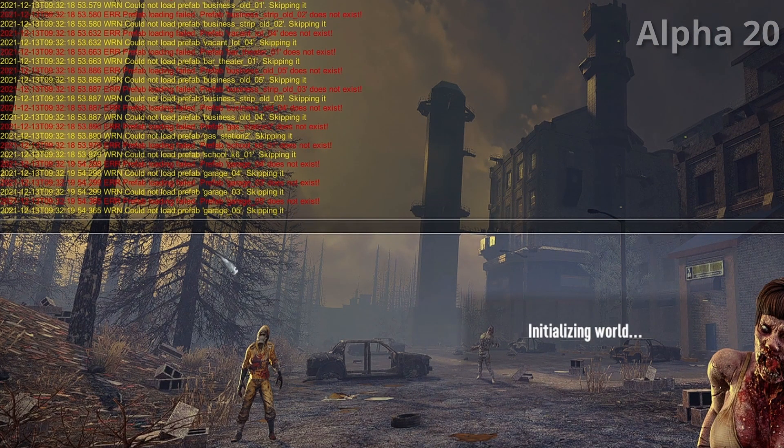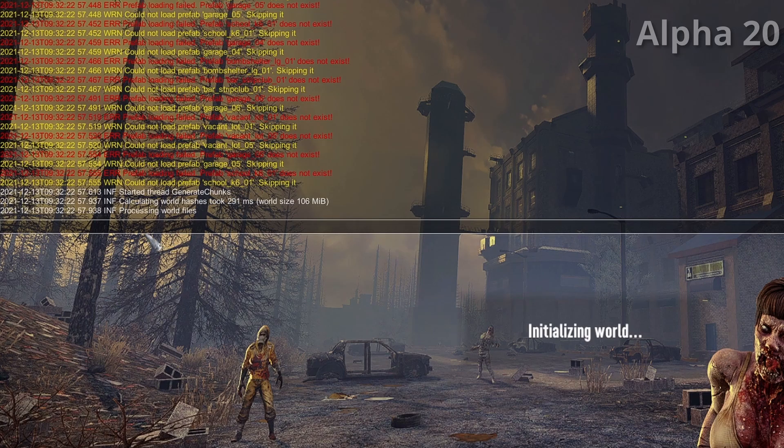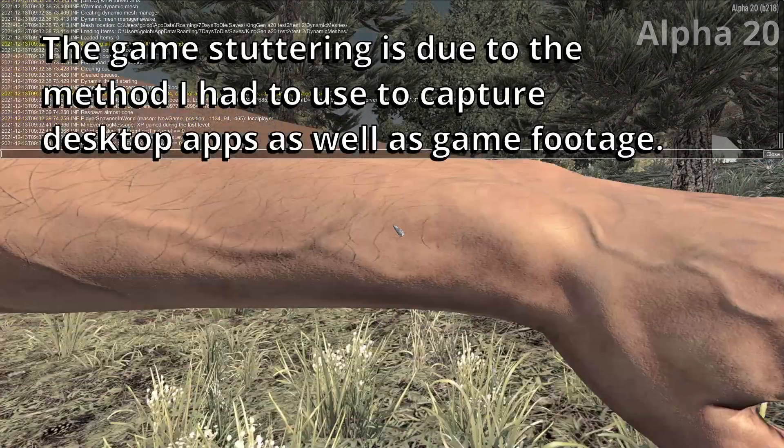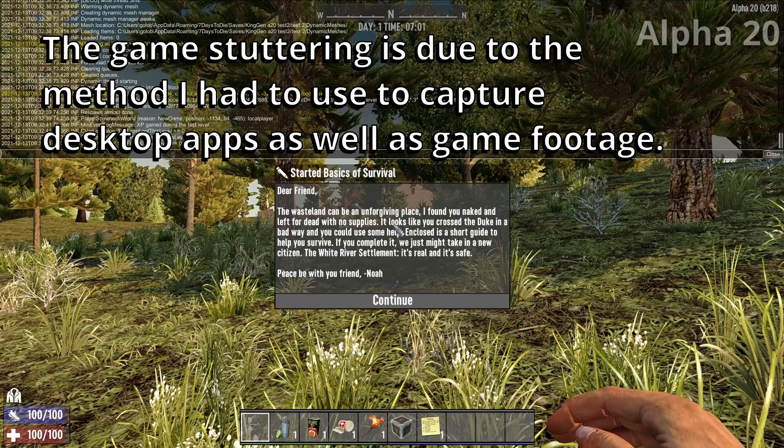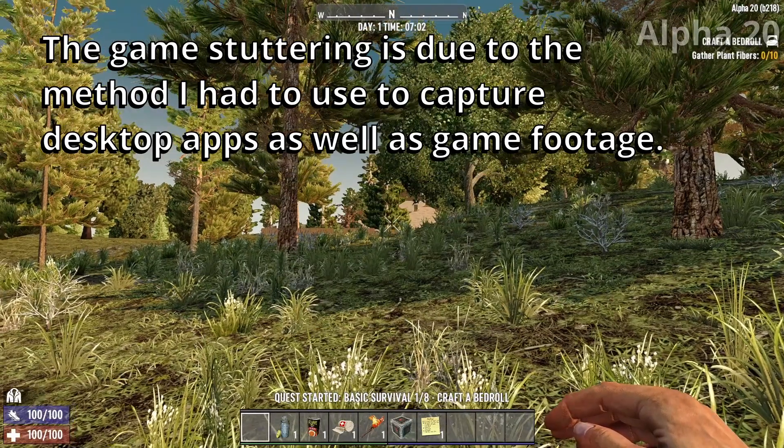There we go. Prefabs: garages, business, garage, bus, school does not exist. So we've got some red error messages and they all seem to be prefabs. Let's just have a look at exactly what we've got and come back out of there.